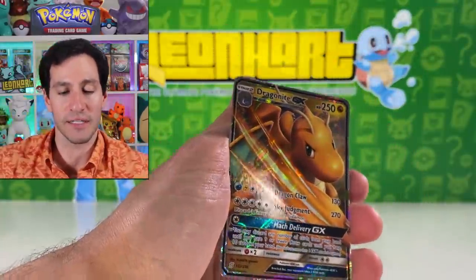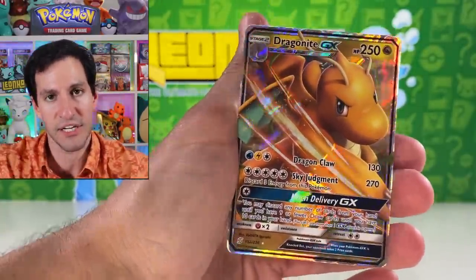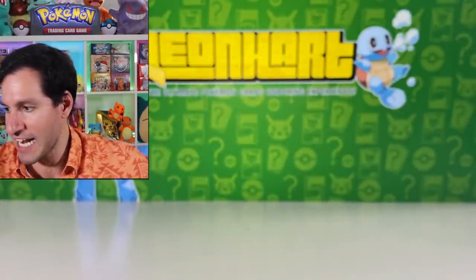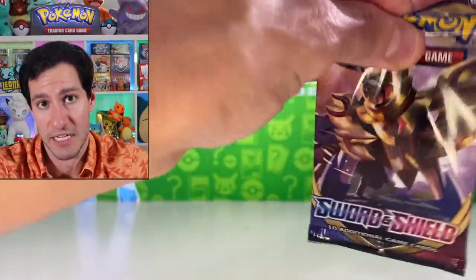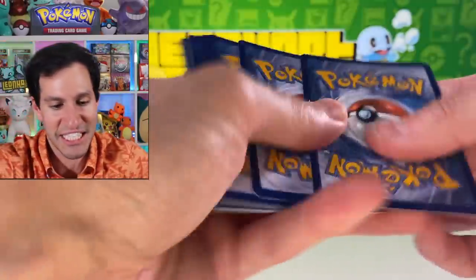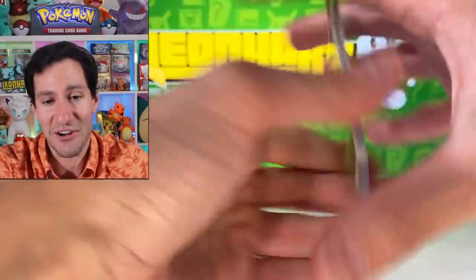We got a Dragonite GX! Let's change it up with some more Sword and Shield packs — I have to commit to trying to pull the golden Zacian. Lightning energy. Lots of you have been pulling the golden Zacian, and it makes me want to open more Sword and Shield packs because it's only a matter of time.